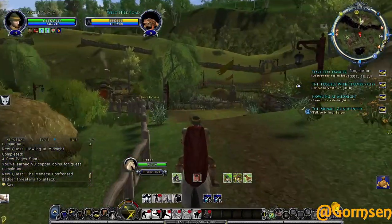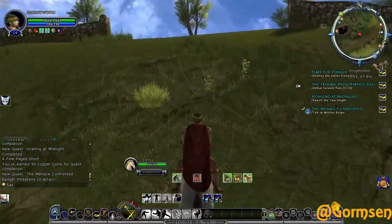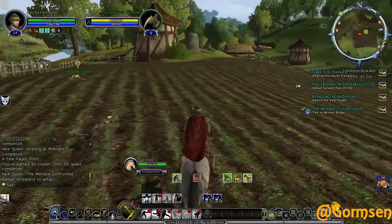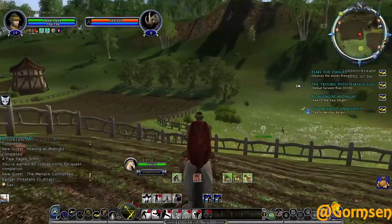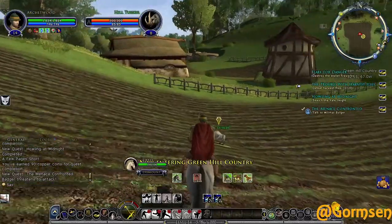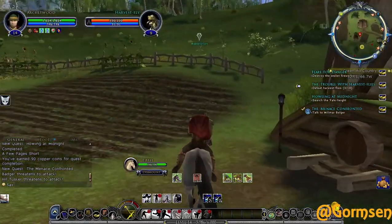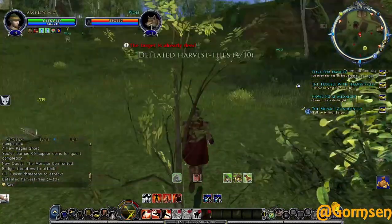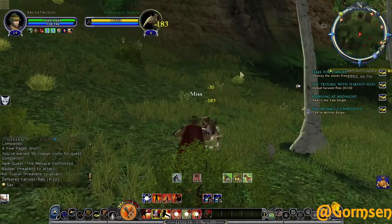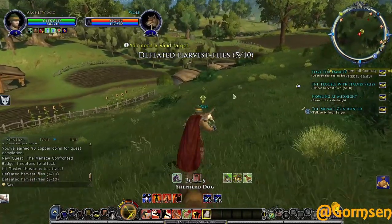It'd be cool to have a hillman helping the hobbits - a hillman helping hobbits might even solve some problems with Angmar in the future. Going over to the Yale Height to kill some enemies and look for the item the wolf was digging up. There are wolves over here too, so I'll definitely be able to kill some. Slayer deeds - or rather virtues - are definitely not going to be a problem in this series. There's another wolf there.